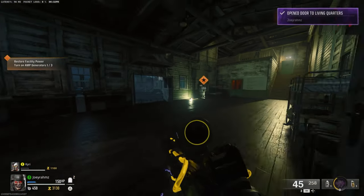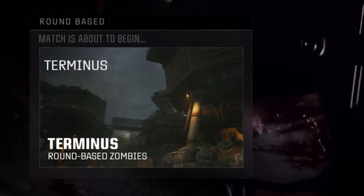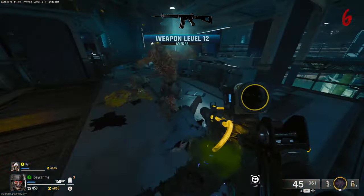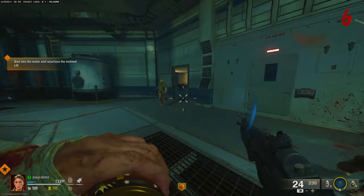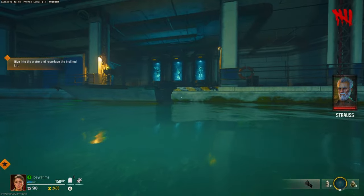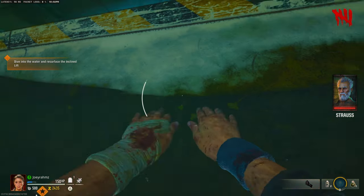Go ahead and join a game of zombies by yourself or with people — it works both ways — and make sure you join the Terminus map. From here, all you need to do is turn on the power and make your way to this location, and you're going to buy this perk. Then make your way to the bow section and follow exactly as I show. It's a bit different than last time.